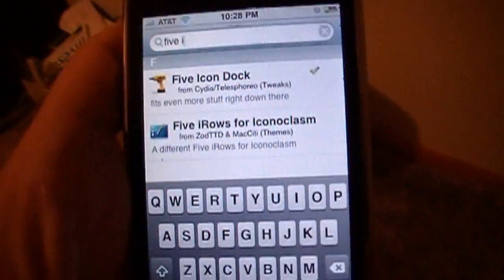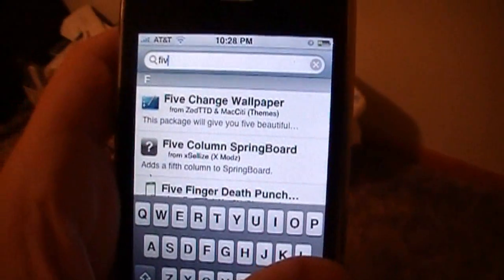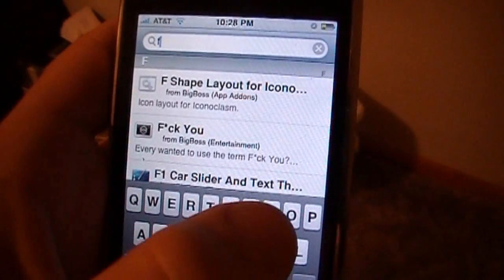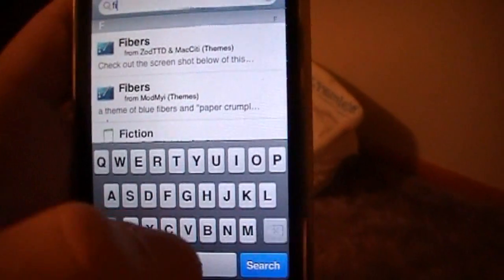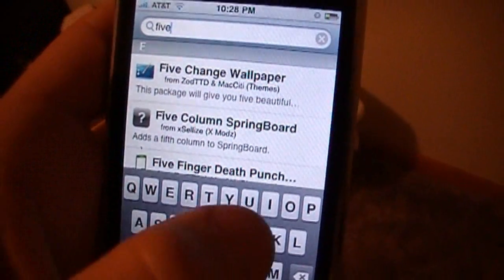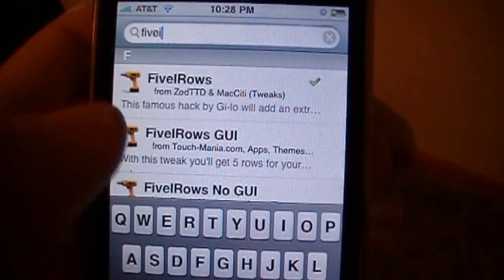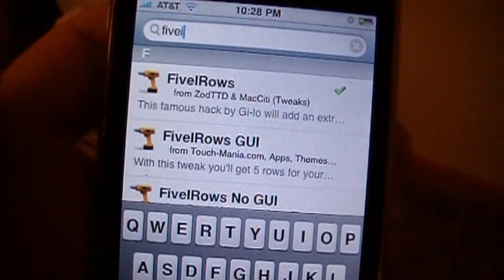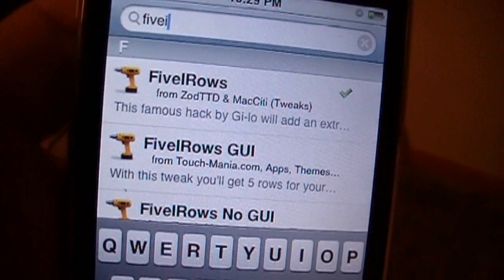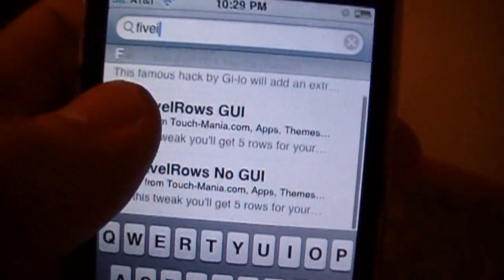The next one is 5 Iros. It is hard as heck to type this. Right there — 5 Iros. There's also 5 Iros GUI; I don't know if that works or not, so just install the one from ZodTTD. Just install that one — that one will work.